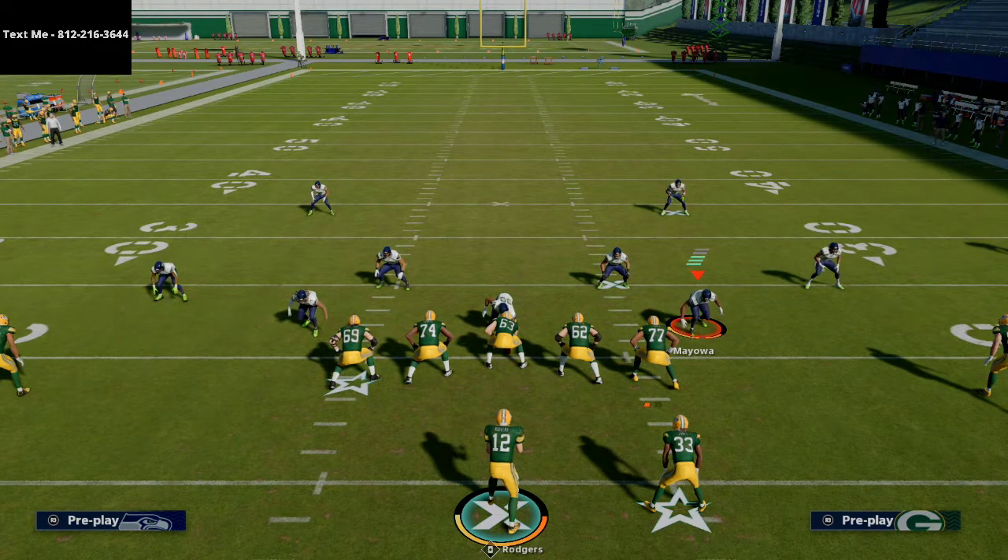Basically, dropping eight and putting in Cover 4 and forcing people to bend but don't break. Well, this route combination right here is a really good option to go to if you're facing a Cover 4 defense.